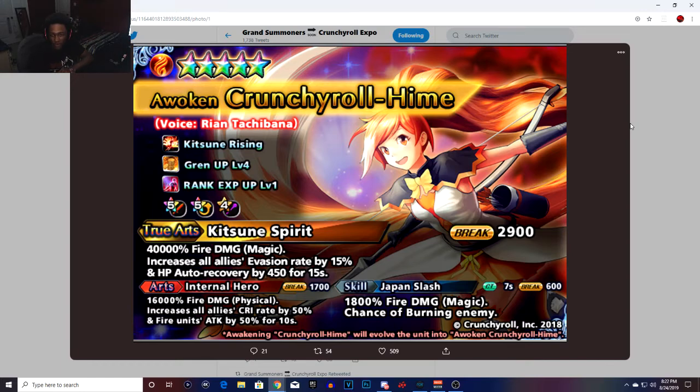Her abilities include Consume Rising Grand Up level four and Rank XP Up level one. She has a five-star physical attack, five-star support, four-star magic. I really want to see what the Consume Rising ability does — that's what I'm most interested to check out.